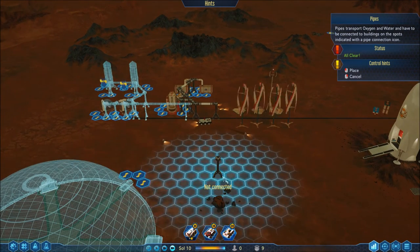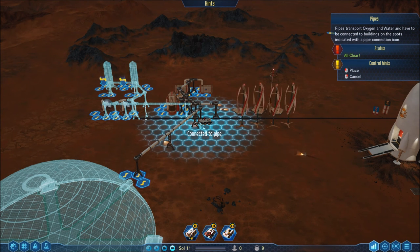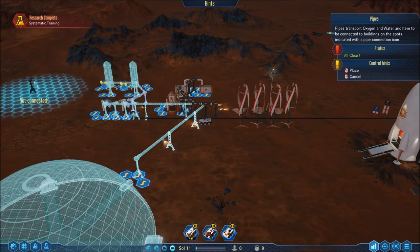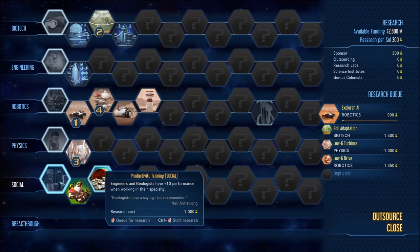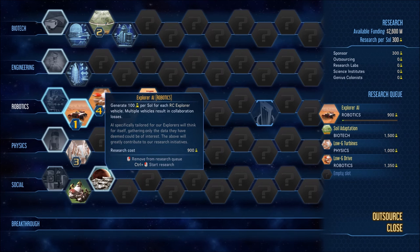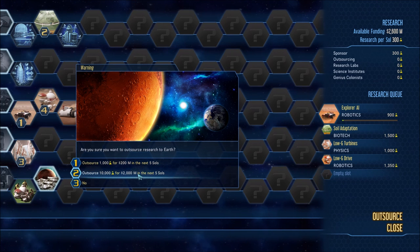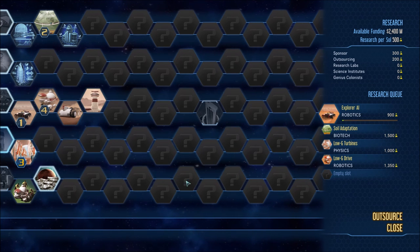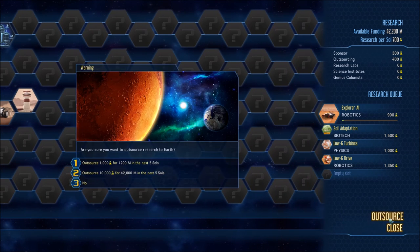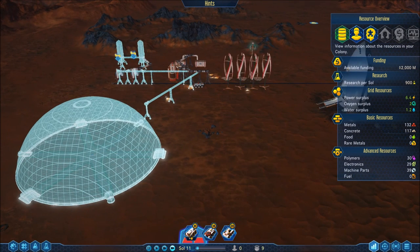Those are currently working, which is great. Go to life support — I need pipes now. Can I run a pipe straight back through there? No, of course I can't. One there and then right across there — perfect. Stretch this down to here, then right up there and connect it up. Research complete — systematic training, so scientists have better stuff. Engineers and geologists get better information ability. We have 2.6 billion dollars, so I could outsource some research. That's 200 — I can stack this. Dome is going up, water situation is getting there.